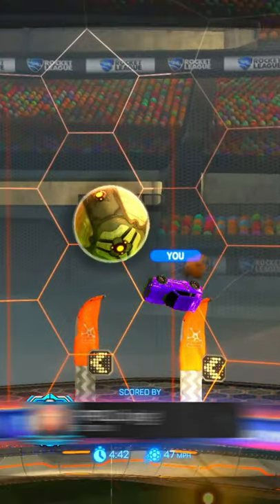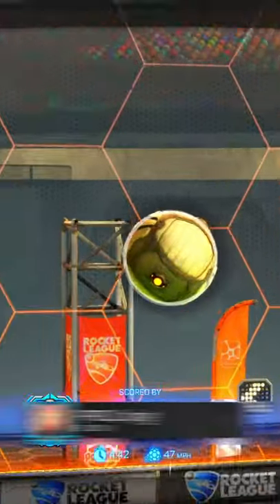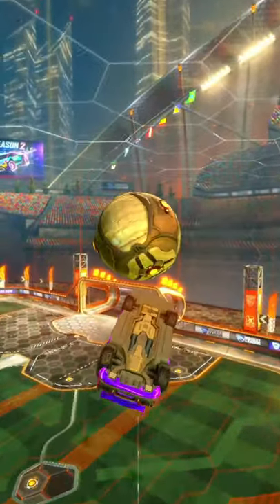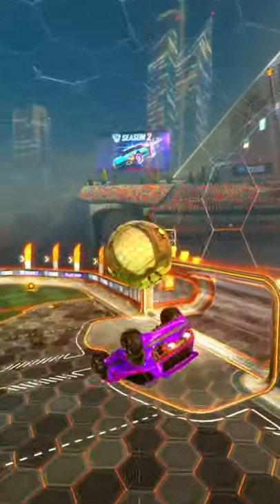Once you have all four wheels touch the ball, you will get your flip reset, and then simply flip into the ball again to score the goal. That is how you can quickly learn to flip reset in Rocket League. Make sure you leave a like and subscribe to the channel, and I'll hopefully see you in the next one.